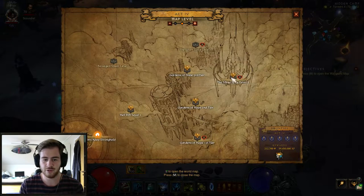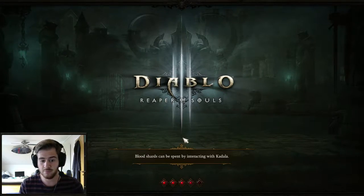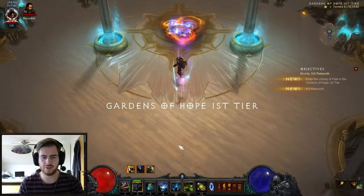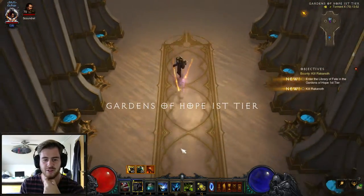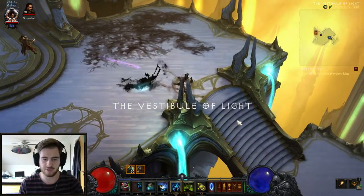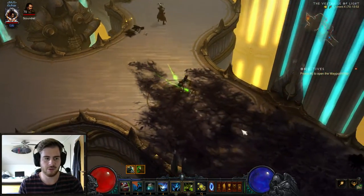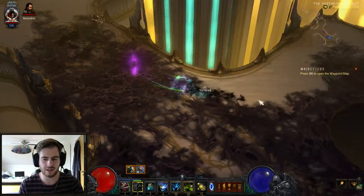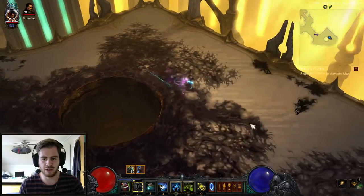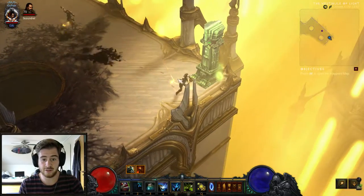You want to head to Act 4 and go to the Gardens of Hope first tier. Then you want to head back to the kind of start of Act 4, back where you fought that boss — which I never can remember the name of. When you get to the arena here, you just want to go to the far right corner. And there it is, the entrance.